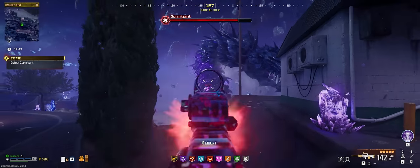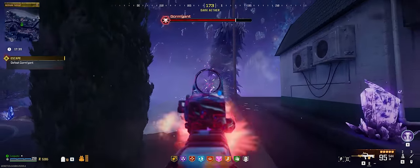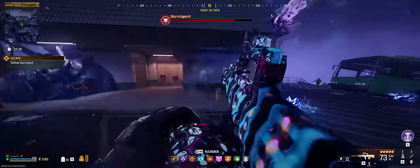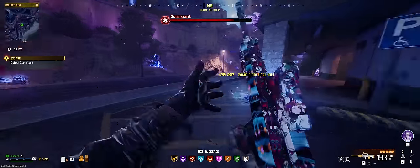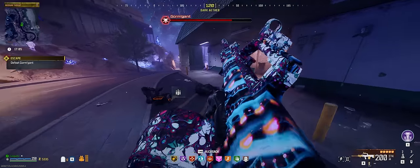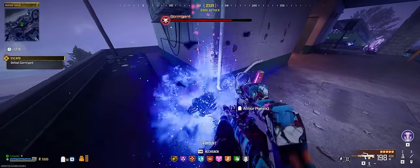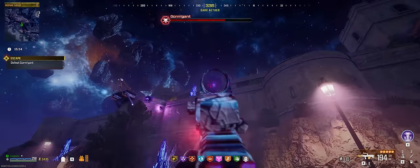For this next portion, the strategy is pretty much the same — you'll want to use the left side and the right side of this building as cover to prevent those slam-down attacks. Every time the attack is over, run right back to the worm and start beaming the exposed areas. If at some point you do run out of armor plates or self-revives, you can destroy the purple crystals around the map in the hopes that they'll give you armor plates, and you can also kill off the zombies that are coming after you so they can drop armor plates as well.